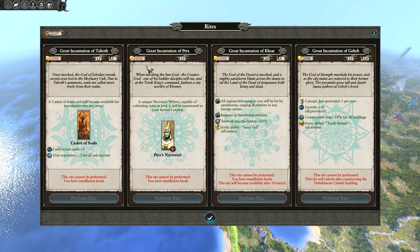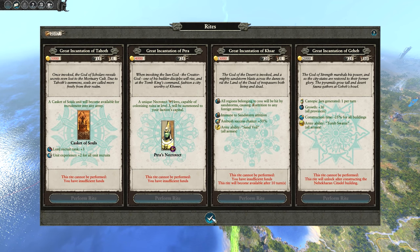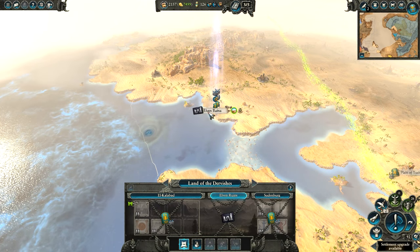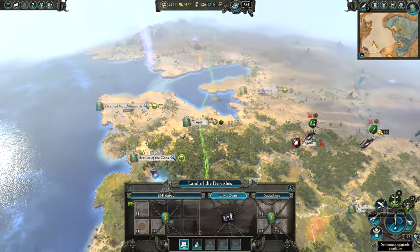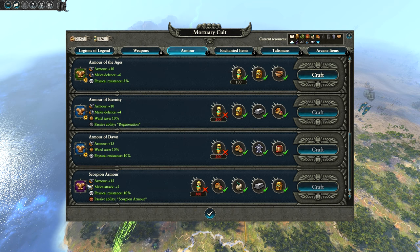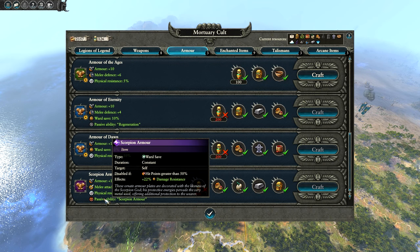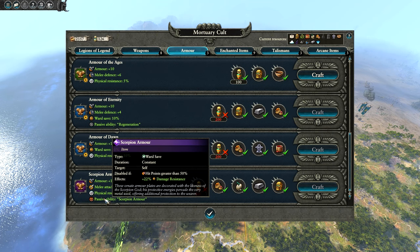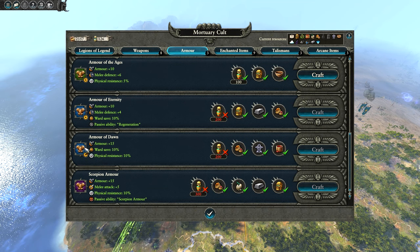These rites — how long until we get the Great Incantation of Tra? I think we can perform it but just don't have enough funds, so maybe next turn. We'll get Tra's Necrotech. We can also go take Elven Ruins since that's not actually controlled by anyone. Let's look at armor — we need 200 or 300 to get decent armor. Scorpion armor gives plus 22% damage resistance, so like a ward save, if hit points are greater than 50%. That's a crazy armor. The Armor of Eternity also looks nice — it's got regeneration, which works very well on high health units.